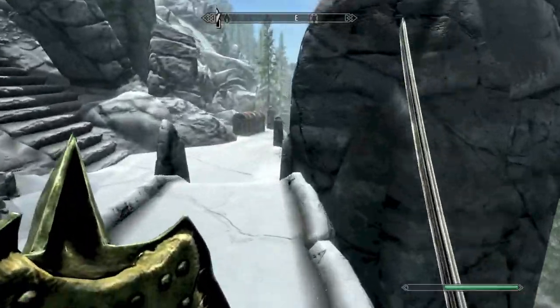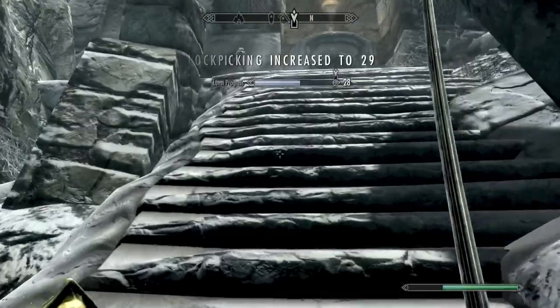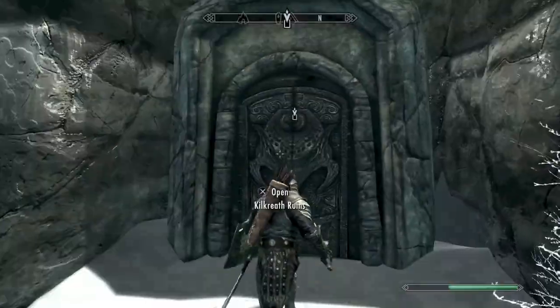Once outside, simply hang a left. Make sure to grab the chest at the bottom of the steps. After doing that, head on up and then we're heading back into the ruins.